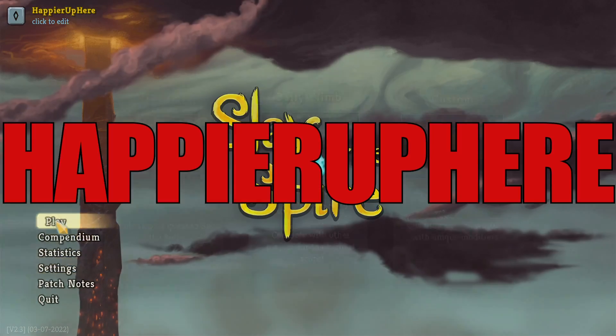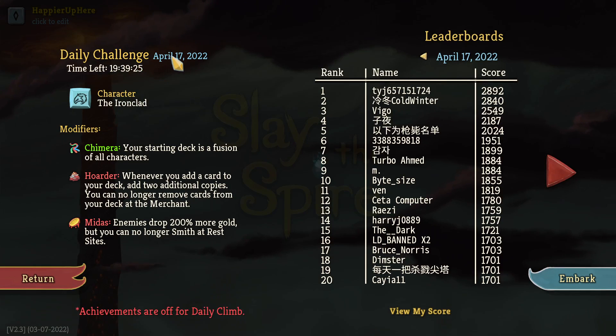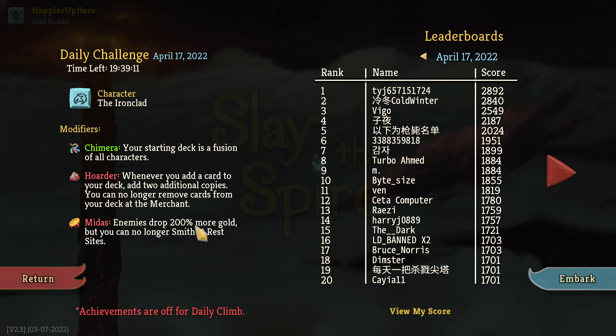Hey, welcome to Slay the Spire. Today I'm playing the daily challenge for April 17th, 2022 with the character Ironclad and the mod Far Star Chimera. Your starting deck is a fusion of all characters. Hoarder: whenever you add a card to your deck, add two additional copies; you can no longer remove cards at the merchant. Midas: enemies drop 200% more gold, but you can no longer smith at rest sites. A Hoarder Midas run — that should be interesting.